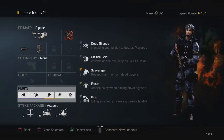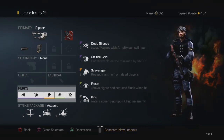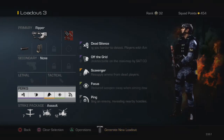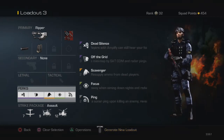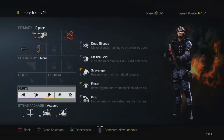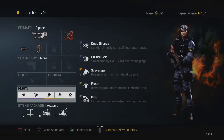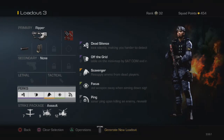Scavenger is my third perk — you can swap it for Fully Loaded, but I like Scavenger because I go on pretty long kill streaks. With Fully Loaded it fills your ammo all the way, but you can still run out. I'd rather have Scavenger so I can keep picking up ammo for that gun throughout the match.